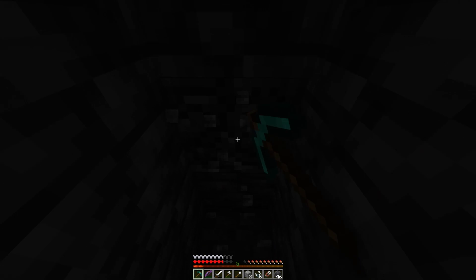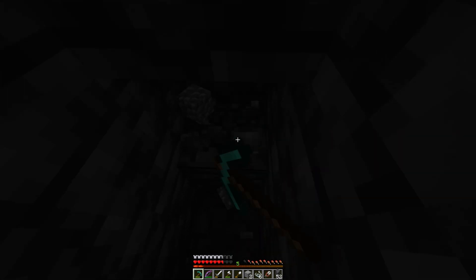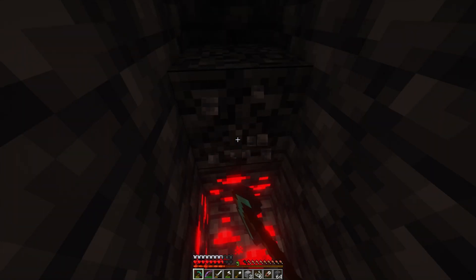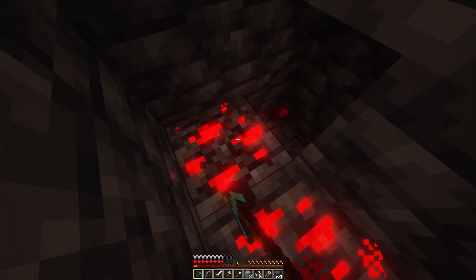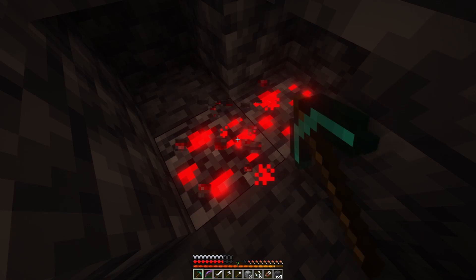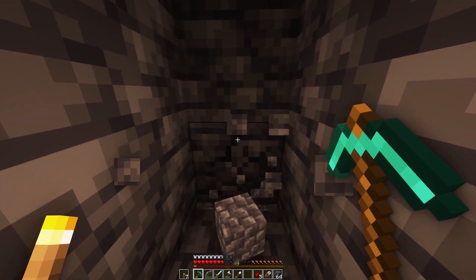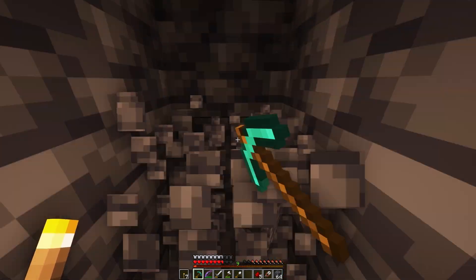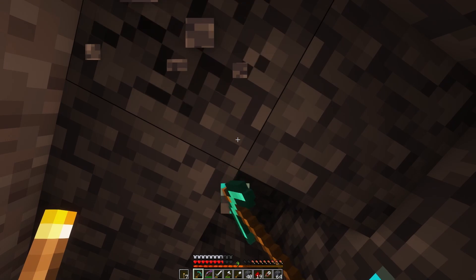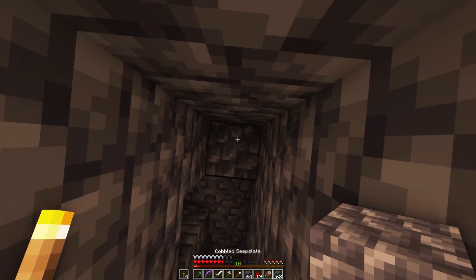I'm gonna need to find a lava pit, so I'm digging down in the hopes of finding a bigger cave system because this one is quite small. Maybe we can find some shiny diamonds. I found some redstone — a little bit more doesn't hurt anybody. This must be the most inconvenient way to look for lava, yet here I am. Diamonds! They're so glowy and bright. Oh, I love this.